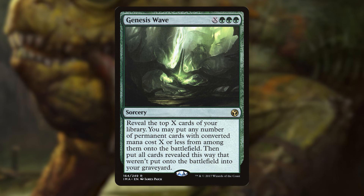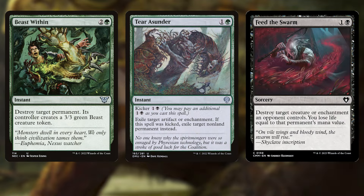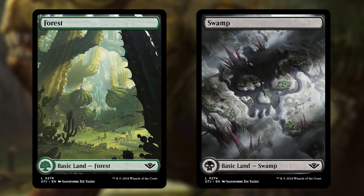We round out the deck with some of the game's best targeted removal like Assassin's Trophy (now budget), Bitter Triumph, or Infernal Grasp, or even Beast Within, Tear Asunder, and Feed the Swarm. We can deal with anything that may get in our way or stop us from connecting with the Gitrog. We round out the deck with a lot of lands, because more lands are more good, and keep them all basics. We're going to be drawing so many of them that color balance really won't matter, so we just need all of our lands to come into play untapped and make green or black mana — easy, and better for our budget.